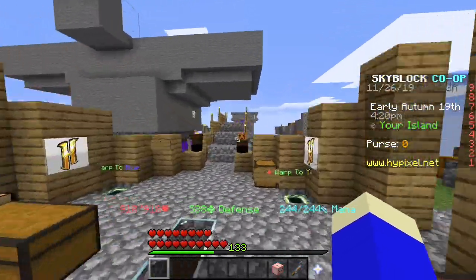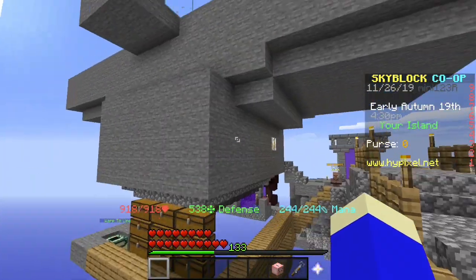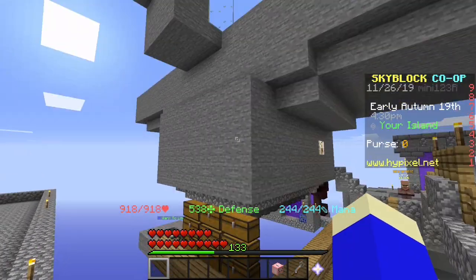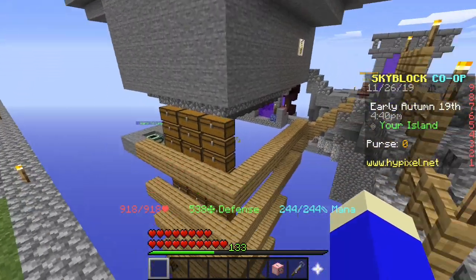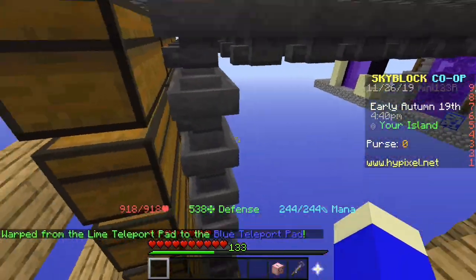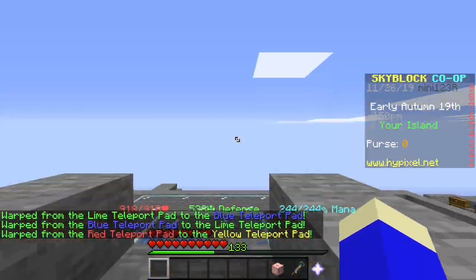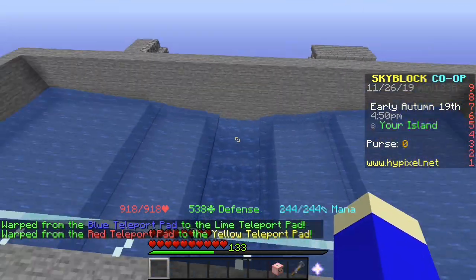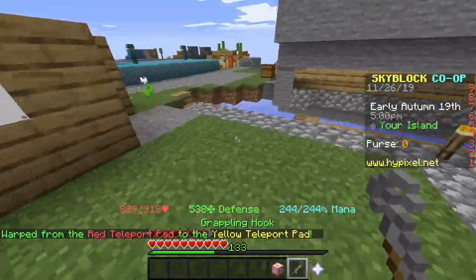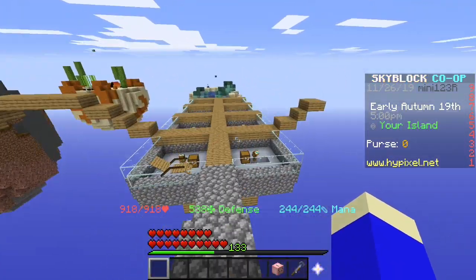If you want to know how to build one of these, all you do is make a little T-shape with magma minions up top. I have water flowing into a little pit filled with water, then hoppers at the bottom all feeding into chests in the back — that gets all the magma cream to flow down. From the top you can see the water flows in and they drown down there.